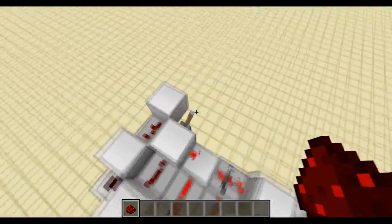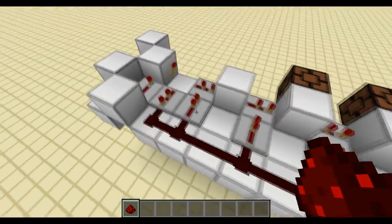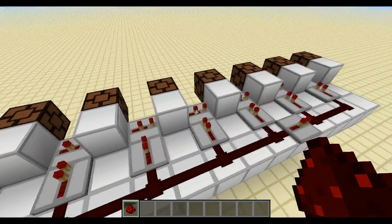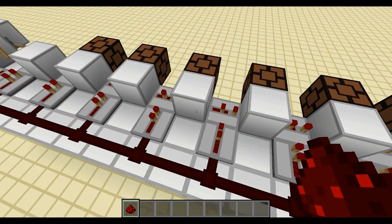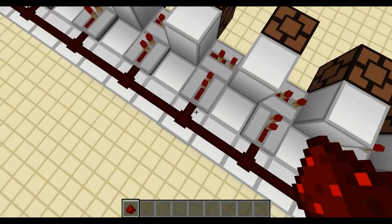If you want to have a look at the timings on these repeaters — all of these you want two ticks on them. These ones are going that way, and you want a block in between each of them. You can use redstone dust but it's just wasting resources. Then going into these repeaters you want a one tick repeater.